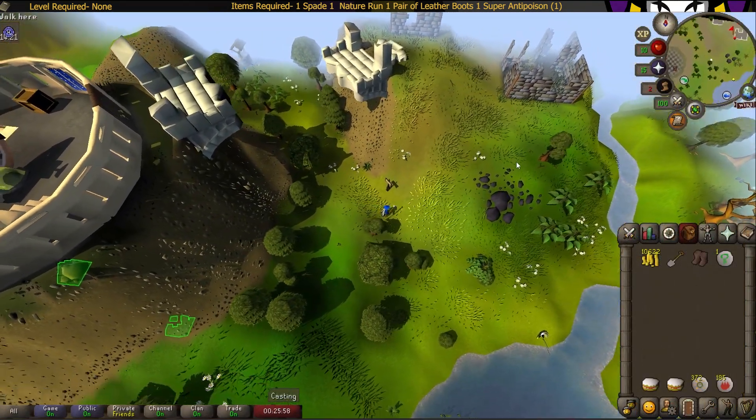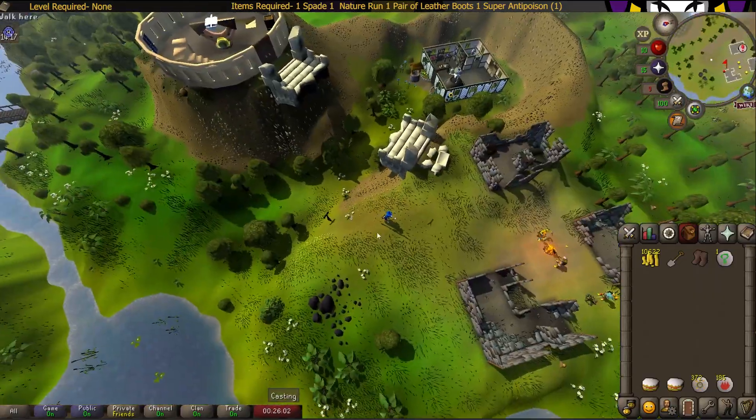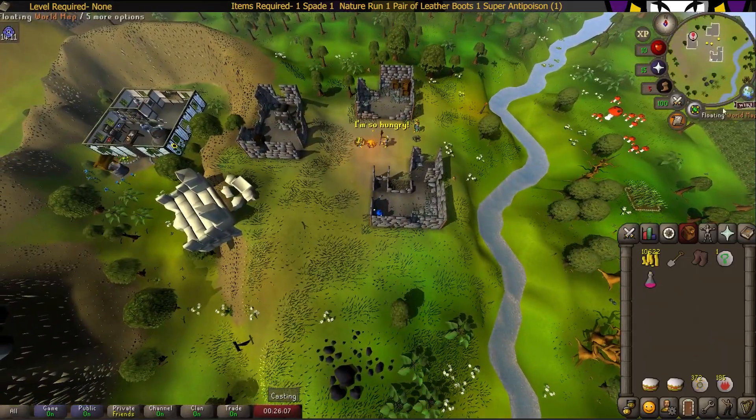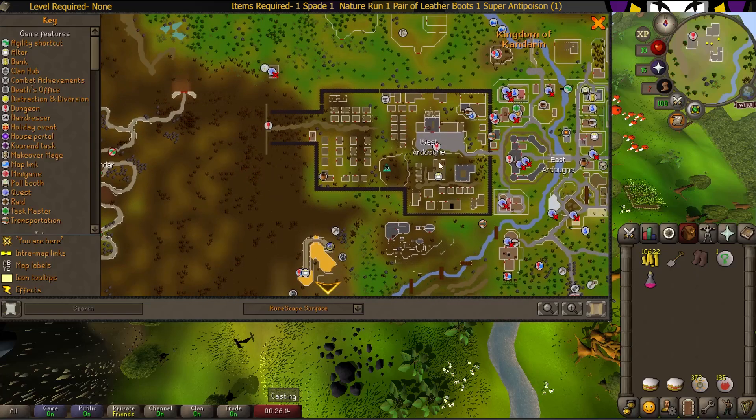The final item you're going to need can be obtained northeast of the Observatory. It's the antidote — the super antidote dose one. It has to be a single dose. It's in this little house northeast of the Observatory, north of Castle Wars, and south of West Ardougne.